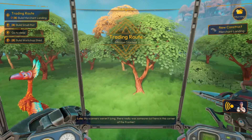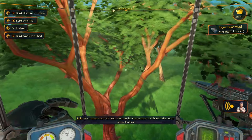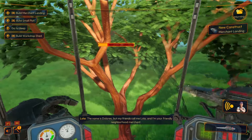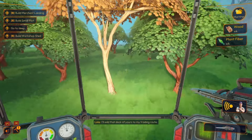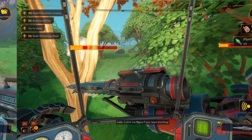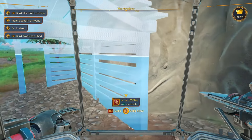My scanners weren't lying - there really is someone out here in this corner of the frontier. The name's Dolores, but my friends call me Lola - I'm your friendly neighborhood merchant. I'll add that dock of them to my trading room. I'll be there if you need anything. Alright, so we'll go ahead and finish building the storage shed workshop.